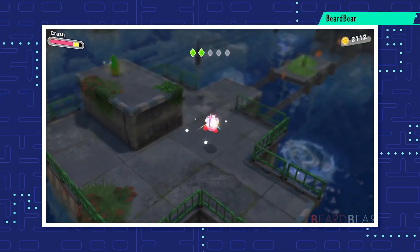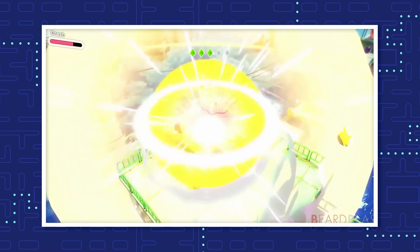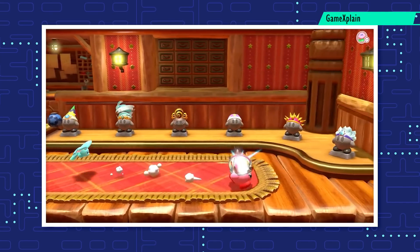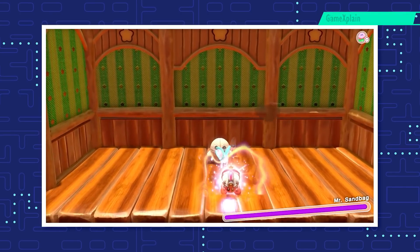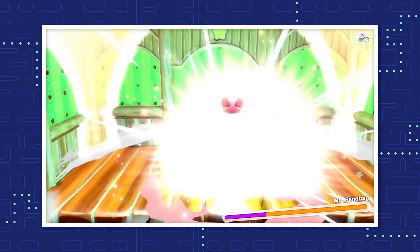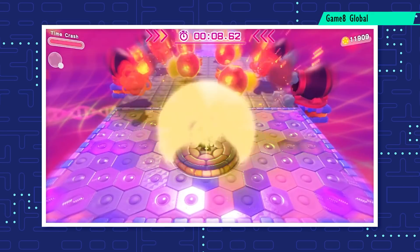While we're on the topic of explosions, let's talk about the Crash copy ability. This fancy crown Kirby can get from Bomber is a single-use ability, but it is quite powerful. Crash creates a huge explosion around Kirby that deals damage to everyone nearby. Charging this attack increases the blast radius to be even more deadly. This ability can only be used once per stage, otherwise it would be way too easy to clear the entire game. Crash has a single upgrade — Time Crash.